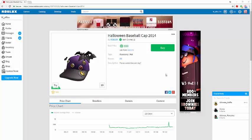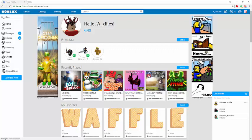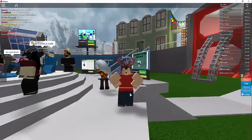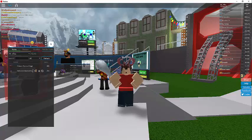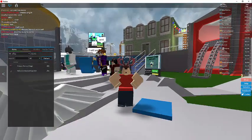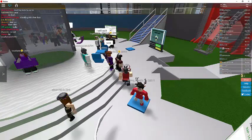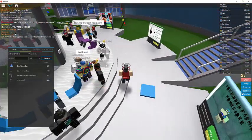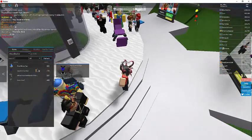What's going on guys, welcome back to another video. In today's video we're continuing the trade hangout series — this is episode 4. I did buy a Halloween baseball cap just to have another item, so now we have two items. We're going to try and upgrade into a bigger item. We have the Halloween baseball cap and the crimson horns of magic, so we have 782 RAP, which is pretty good. Now we're going to try to trade for a bigger item or gain more RAP.